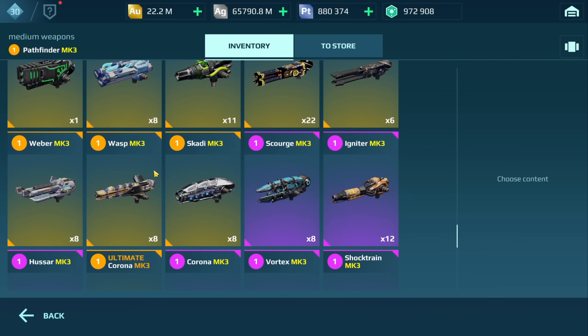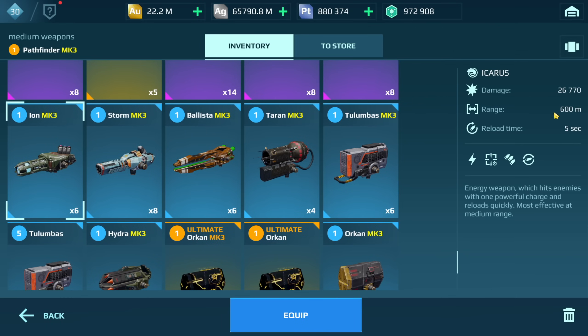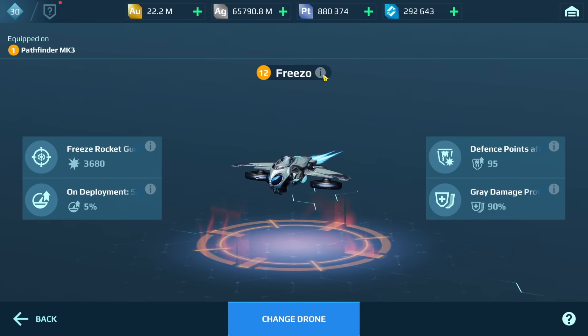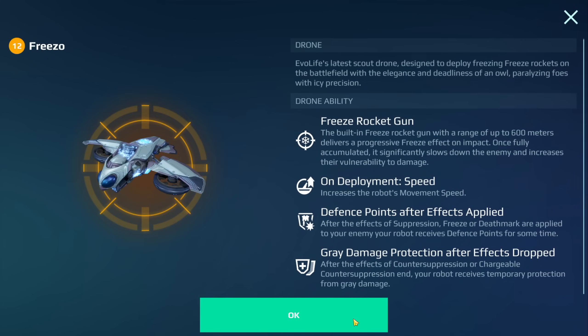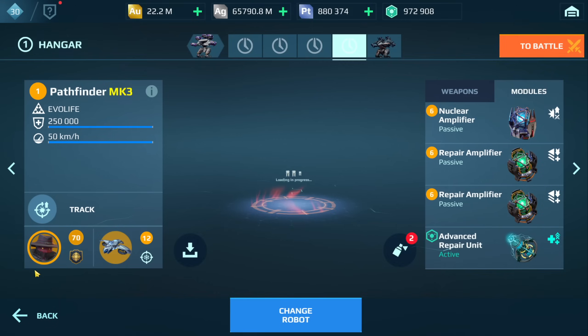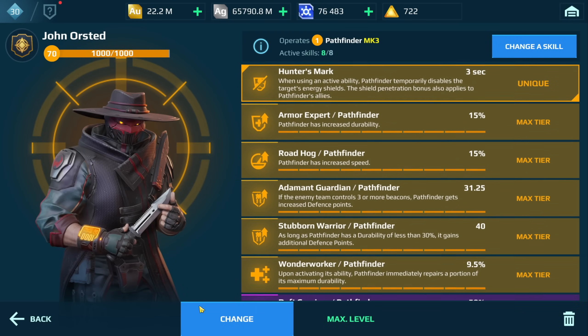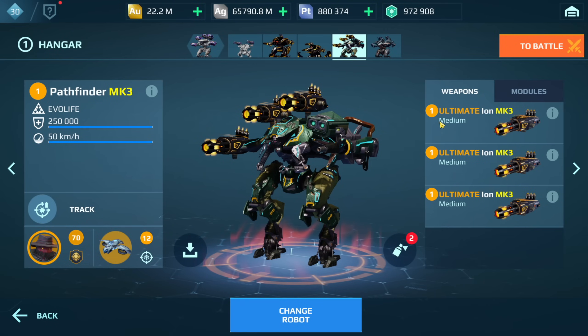I'm not sure what's going on there — very inconsistent — but you can see it's clearly higher in practice. So what I'm going to do is run the Ultimate Ions in the first game and the regular ions in the second game so we can see the difference in damage. We have a nuclear amplifier, two repair amps, advanced repair, the freezer drone, and those are the pilot skills. We're going to drop into the first game and see how these Ultimate Ions perform.